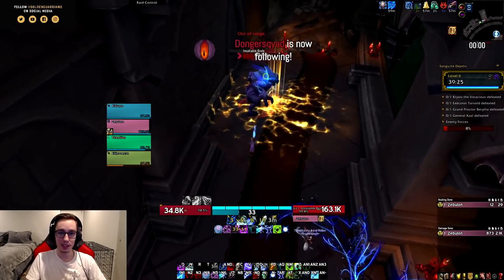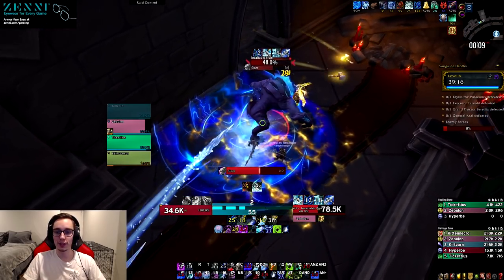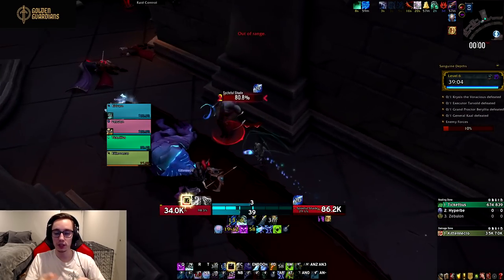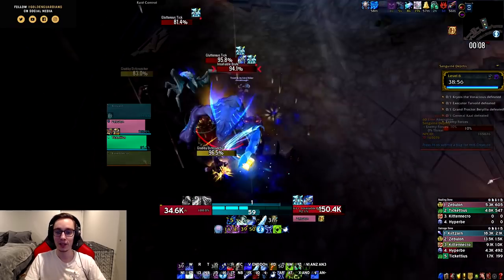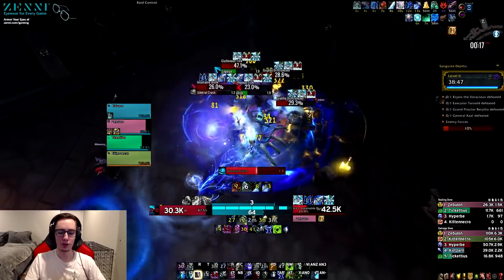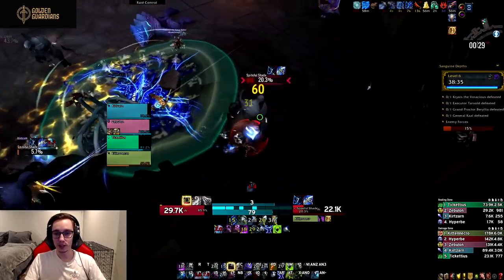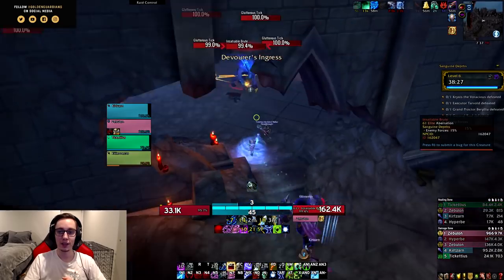They also changed the way it stacks — you now have to cast Obliterates to actually stack up the percent strength, which is a very big problem. As a two-handed Frost DK, you can only get about four, maybe five Obliterates in on single target with your Death's Due down. You pretty much have to be spamming Obliterates, but you can't because you need to be weaving them with Howling Blast procs or Frost Strikes to constantly proc the Obliteration talent. To compensate, they added that while in Death's Due, Obliterate will hit one nearby target.